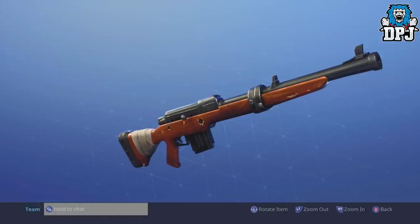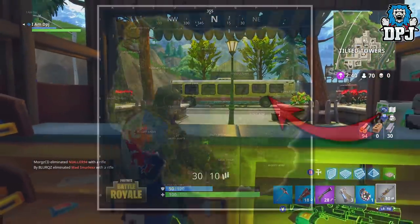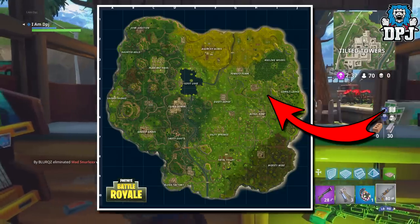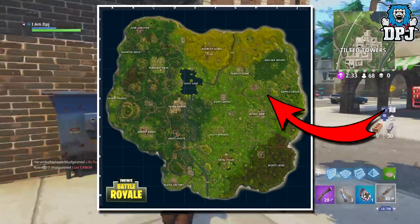The Lucky Landing location — at the moment we don't know where this place will be, but it is believed to be landing on the east side of the map due to there being less looting spots. Again, tomorrow we will find out for sure.